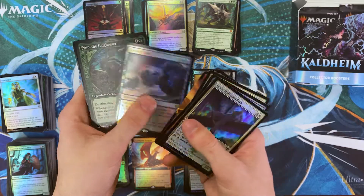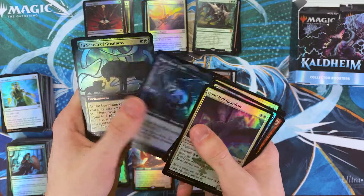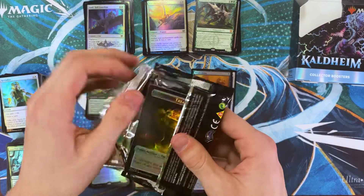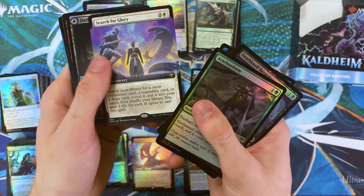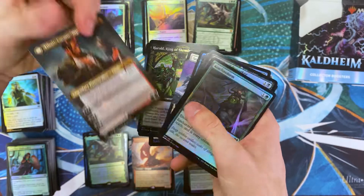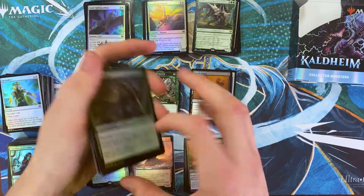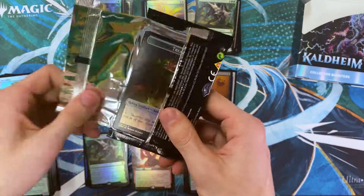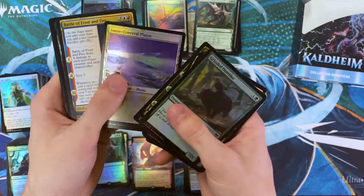Now I'm kind of actually jonesing for a third Vorinclex. I hadn't actually seen this art — that's dope. And In Search of Greatness. Tales of the Ancestors, Search for Glory, Darkbore Pathway. And there's another Valki — this time we got the extended art one! That's pretty dope. I think it's kind of poetically fitting that Tibalt was kind of a joke as a card for a little bit, and he comes back swinging so hard that they had to change the rules of an old mechanic. That's pretty... God of Lies and Trickery of him.